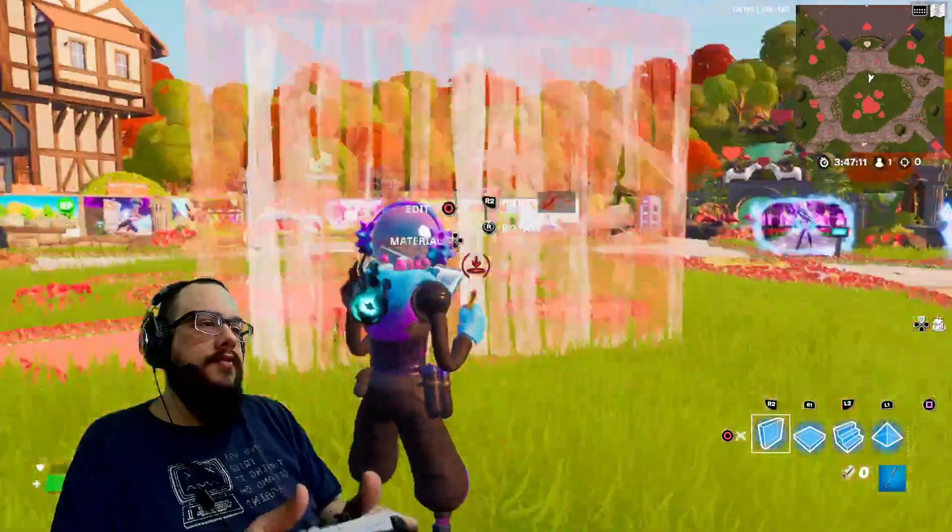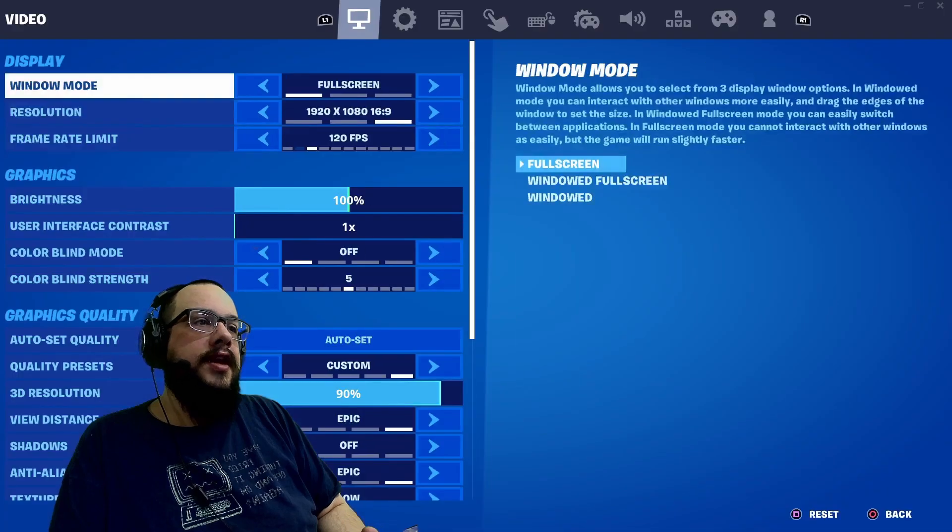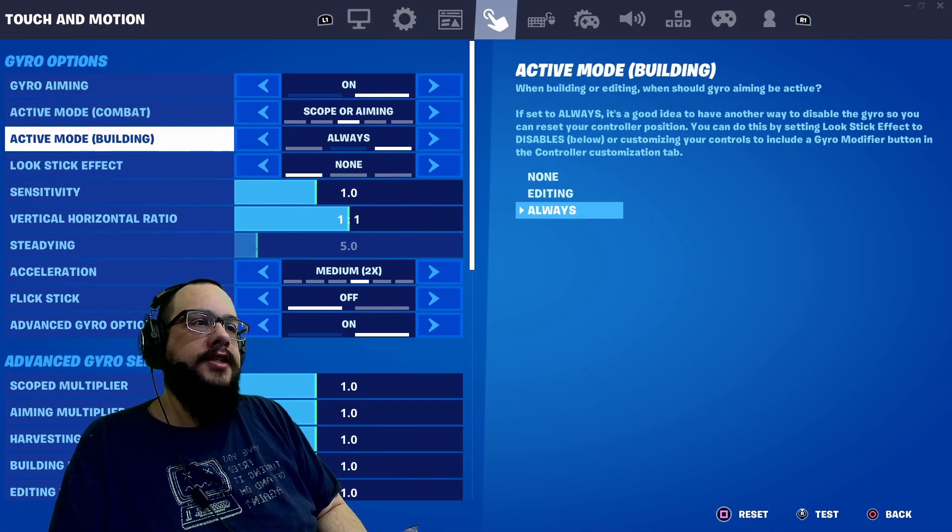If I set this to 'always,' then when I'm building it's actually moving. I don't like it when it's on that setting, so I'm going to turn that off.